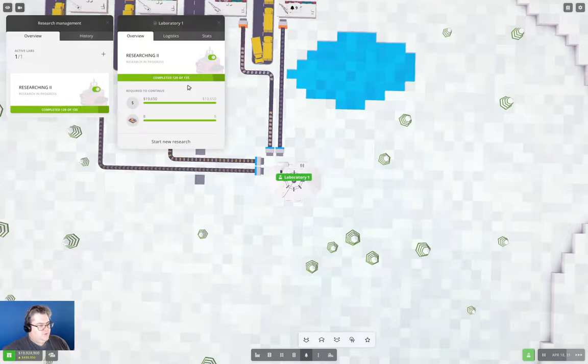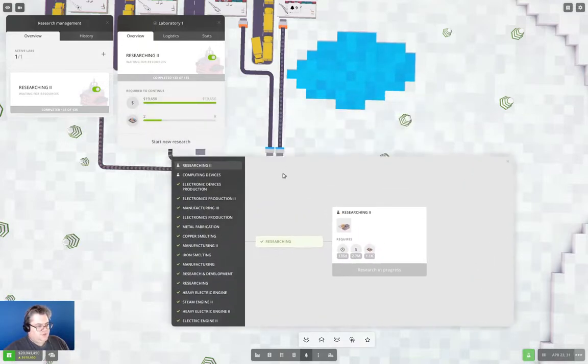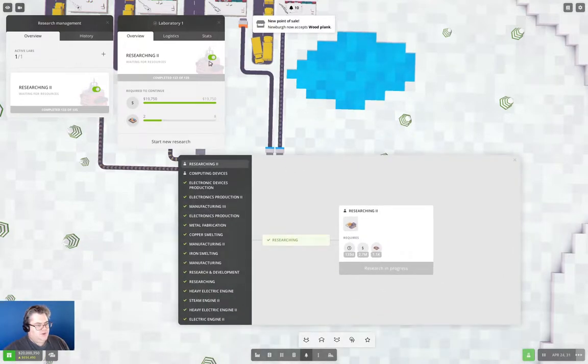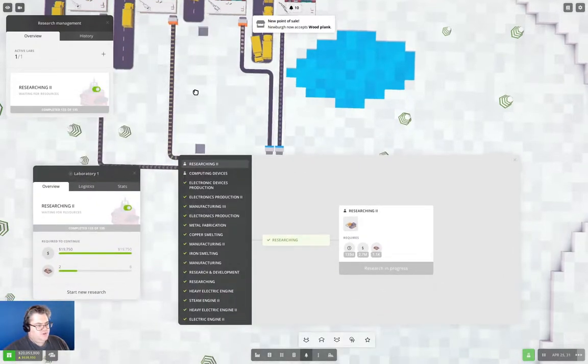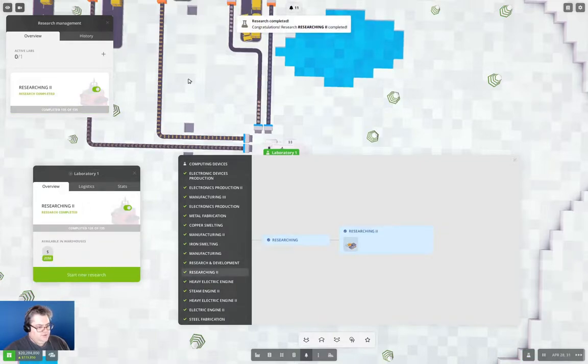We're at 130 of 135, so we've got five more research days. We're going to have researching two done soon — though it doesn't lead to anything, it just gives us laboratory two, which I don't think we need. We just need some more circuits to arrive, and there we go. That's going to be it for researching two.